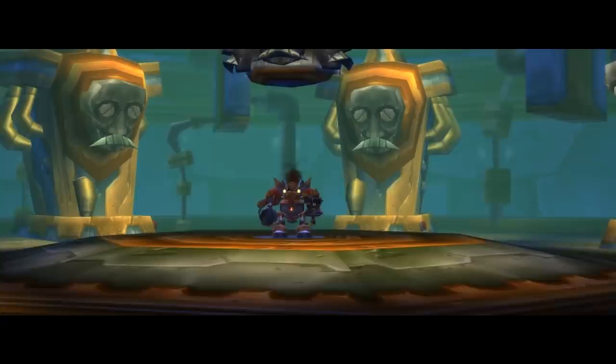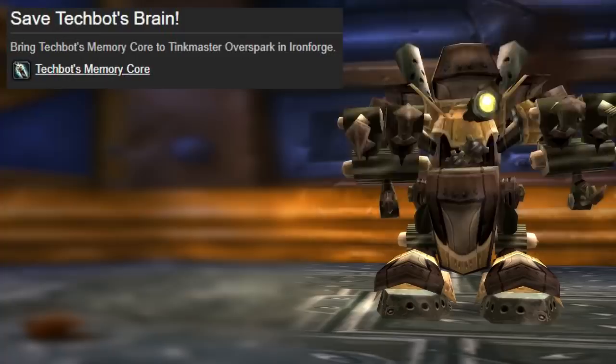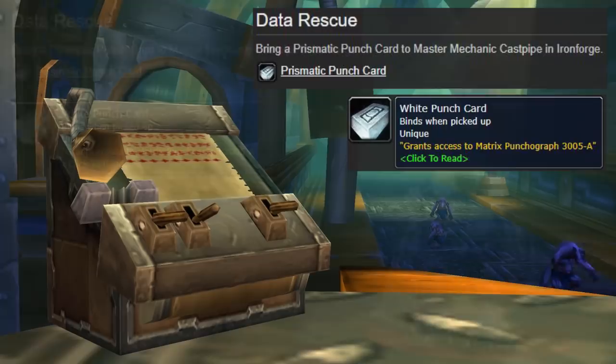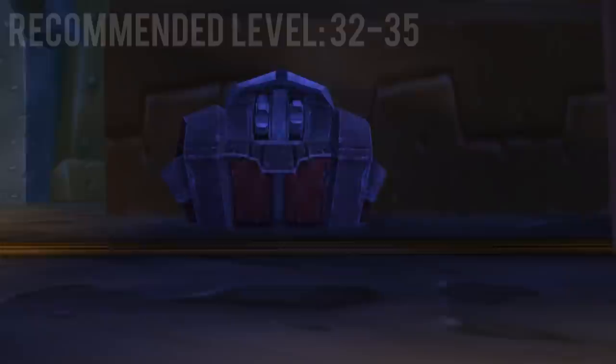Gnomeregan is larger than any other dungeon around this level range and there's a lot to do. For the Alliance, head straight forward into the circular room — Techbot is waiting for you on the left. Kill him for the Saving Techbot's Brain quest. Also kill mobs here until you get the White Punch Card for the Prismatic Punch Card quest, and interact with one of the machines here to get the Yellow one.